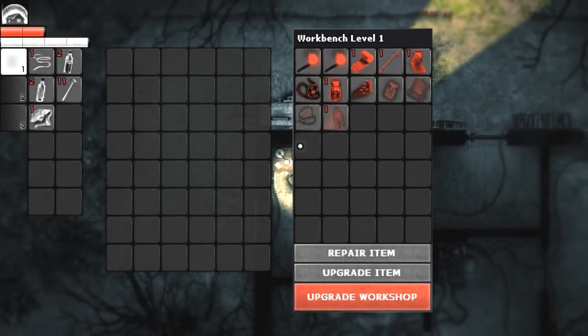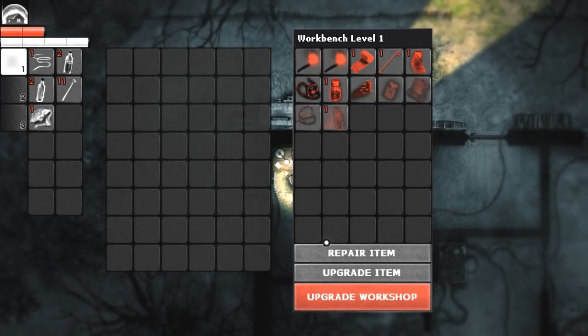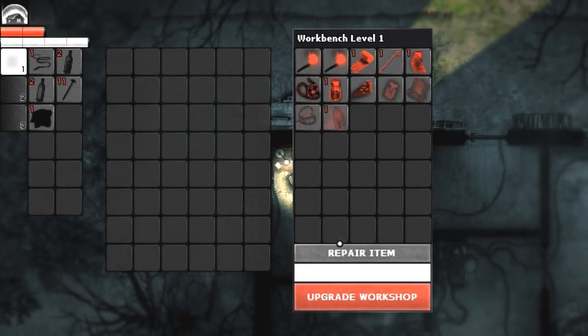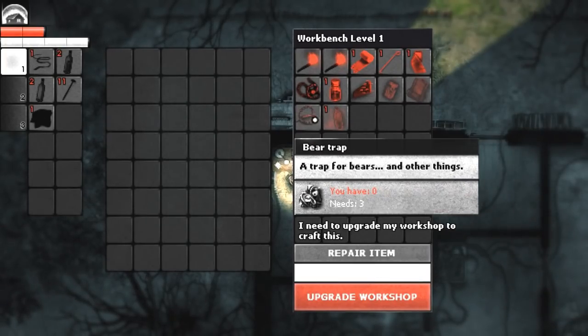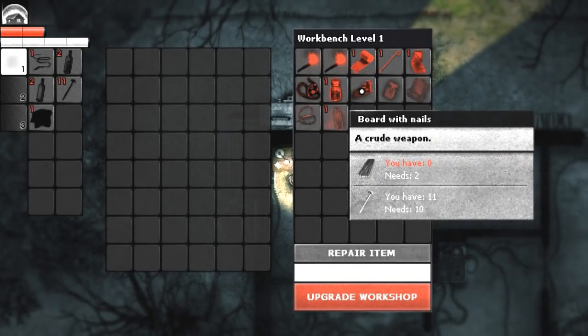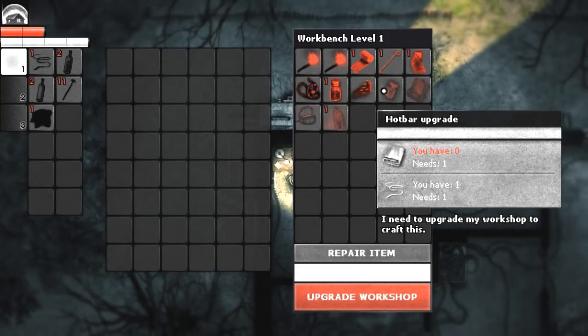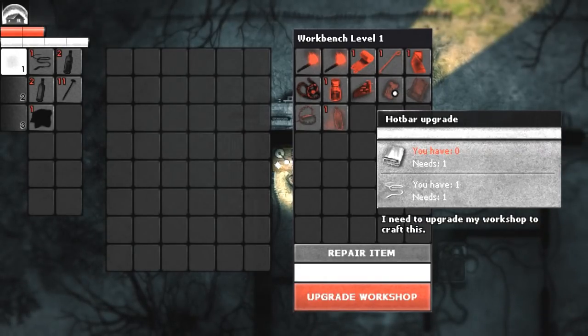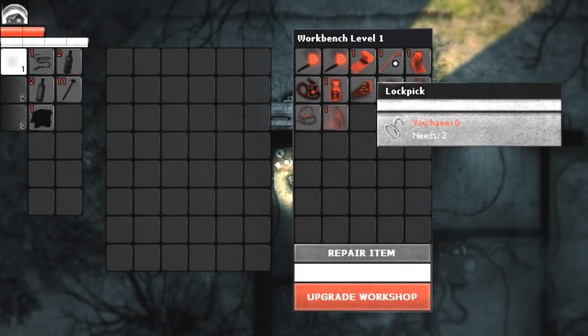We've got a workbench here. Wow - more stuff to craft. Massive inventory space. We can repair items, upgrade them, and even upgrade the workbench. Looks like I need wooden planks and nails for pretty much everything. We can make our own bear traps, chain traps. There are things that can poison me - lovely. Board with nails - that might be worth getting. Hot bar and inventory upgrade - oh, perfect! I've got one, but I need cloth of some sort. Gas bottle, lockpicks, bandages - very nice.